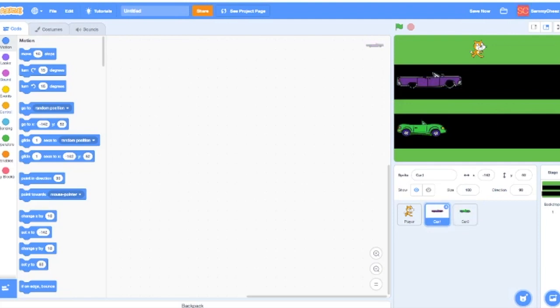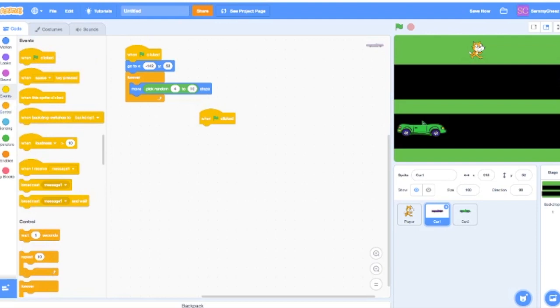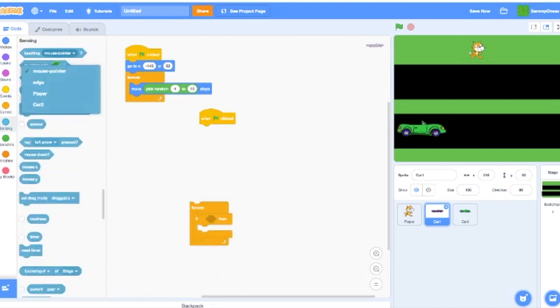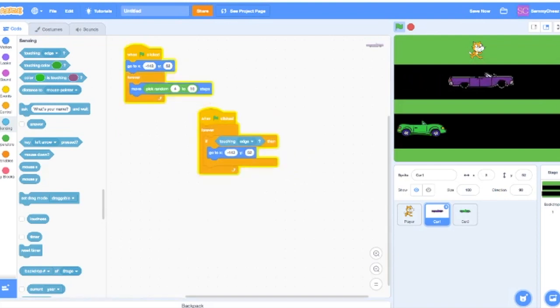For Car 1: green flag clicked, go to that x and y position you chose, then put it in a Forever block. Add Move — pick random, let's try 4 to 10 steps, which is pretty fast. When we click the green flag we'll get different speed variations. Add another green flag clicked with a Forever if: go into Sensing — if touching edge, go back to that old x and y position. Duplicate that and put it in the script. Now you've got a convertible that you can dodge.